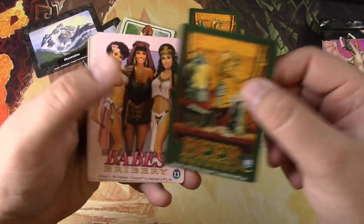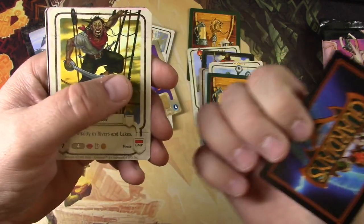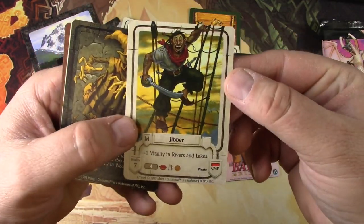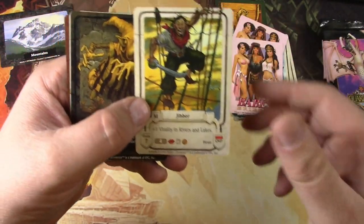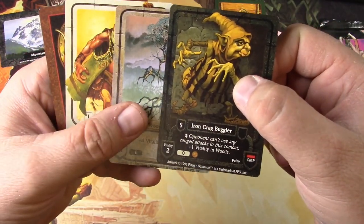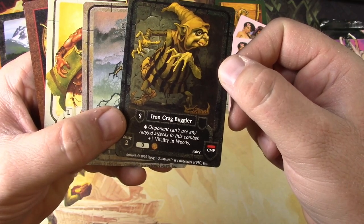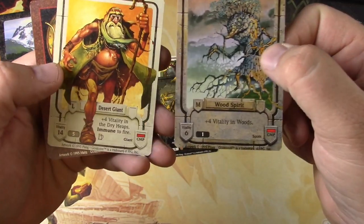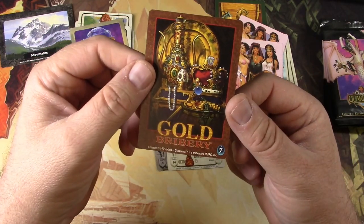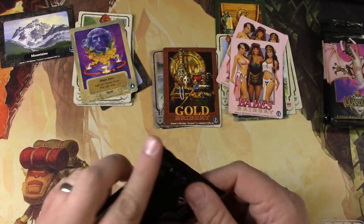I don't know what would be a rare card in this. There we go — Babes Bribery. Now we're talking. Got a couple of these — a duplicate. That was probably the idea back in the 90s, to get young males interested in this game. An Iron Crag Bugler — can't use any ranged attacks in this combat. He's a fairy. A Wood Spirit. Desert Giant. And then Gold Bribery — I'd have to look up what the bribery mechanic is. Has a cost of seven, must be some kind of way to mitigate whatever's going on with your opponent.